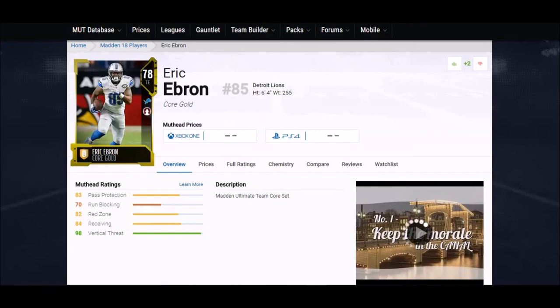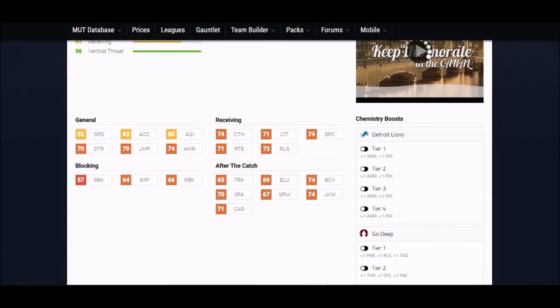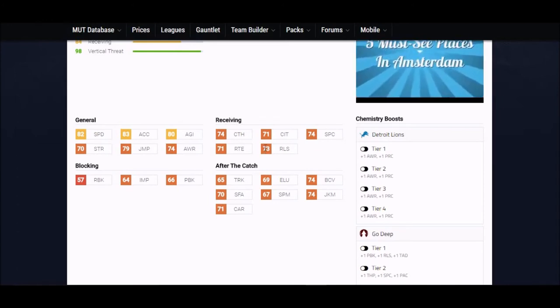Next we got gold card Eric Ebron — once again a complete receiving tight end. Six foot four, 82 speed, 83 acceleration, 80 agility, and 70 across the board catching stats. Not much of a run blocker, but he's a really good receiving tight end.